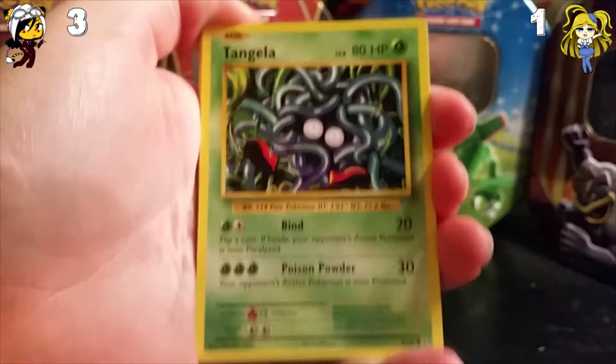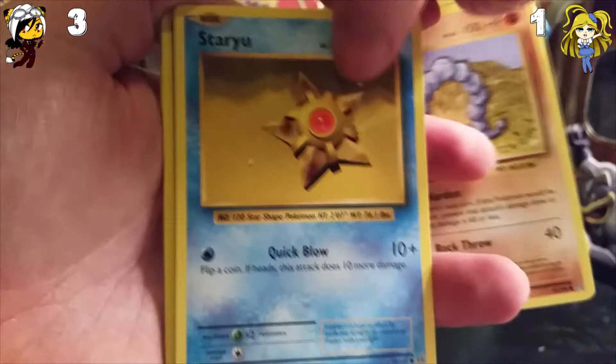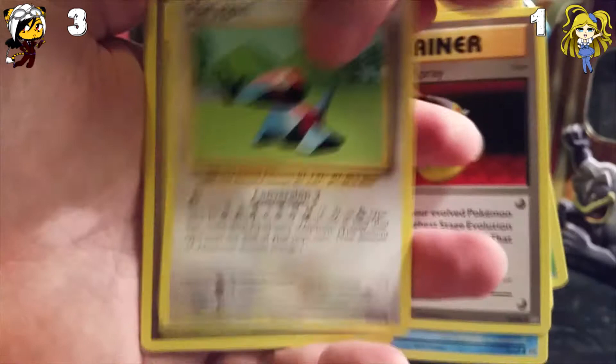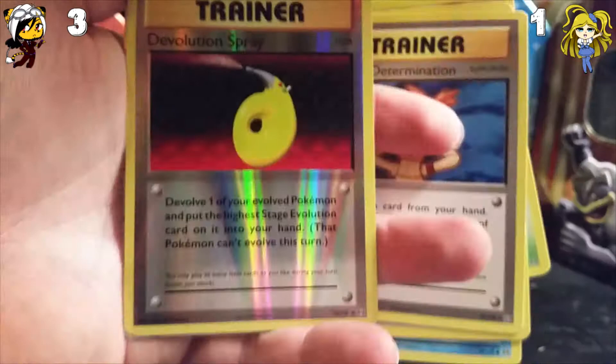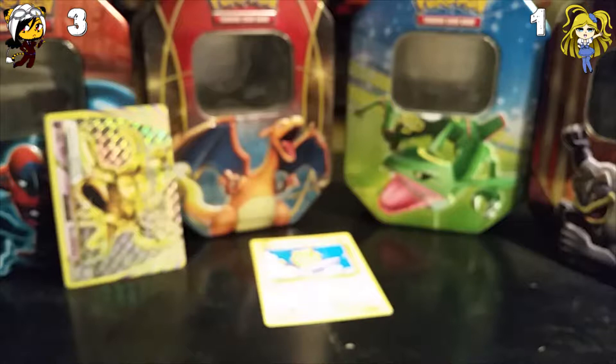But we're starting off with a Tangela, a Machop, Weedle, Onix, Staryu, another Devolution Spray, another Porygon, we have Misty's Determination — I want that full-art card so bad — not another Devolution Spray, and that's just a Reverse Holo. And the rare is a Mewtwo EX! You chose the right side of the box. So that's another three points. Whoop whoop! You are quite in the lead right now.